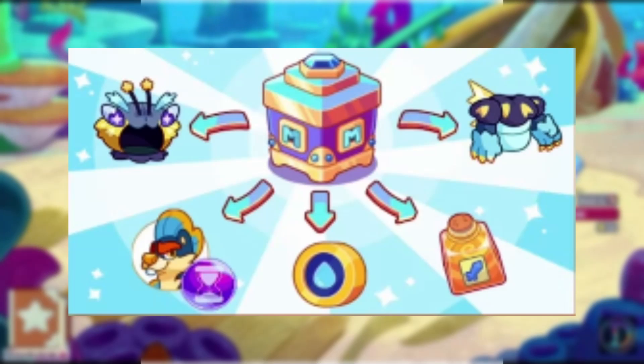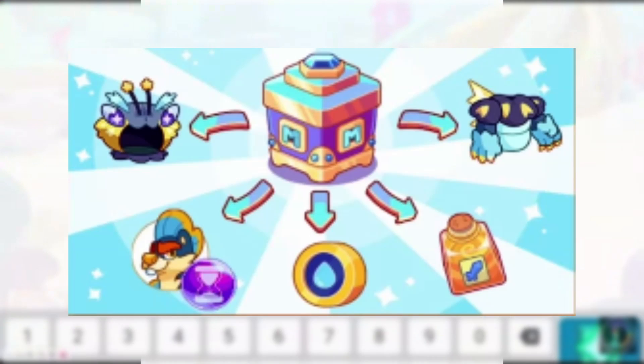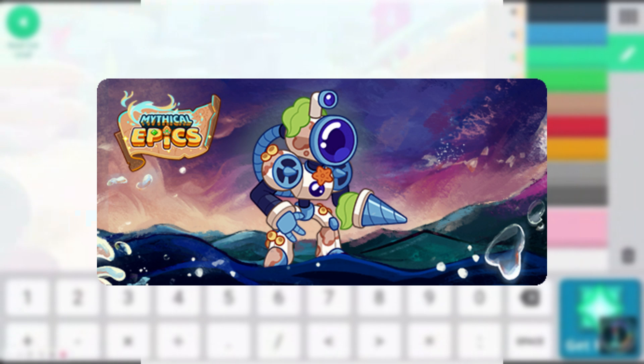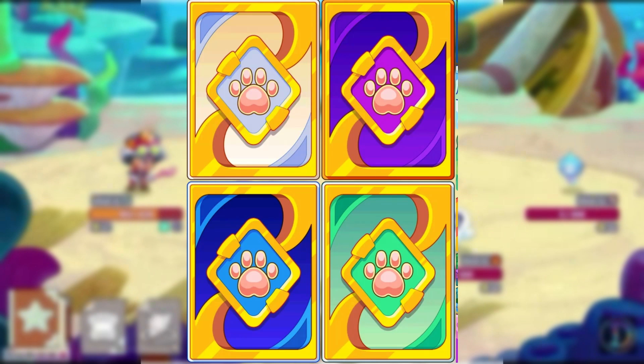On February 28th, we got the March member box, which contained the new items the Buzzra sweater and the Buzzra hat. On March 1st, we got Hydroid, and on March 15th, the pet card beta was discovered.